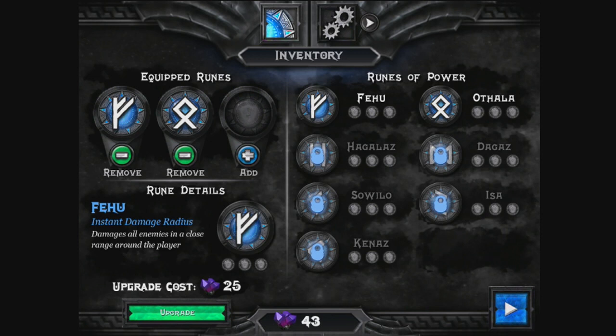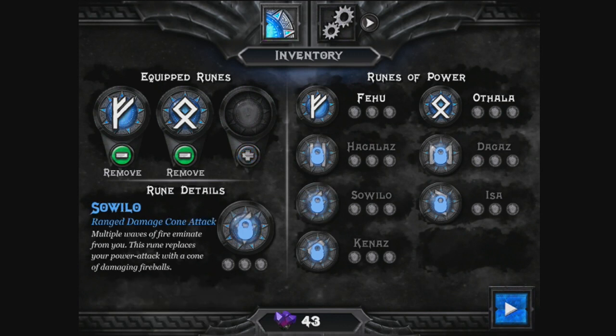So we've got two runes available at the moment, and we can add a third eventually. Runes are your magical attacks, your special attacks. So things like Soilo — range damage cone attack, multiple waves of fire emanate from you. This rune replaces your power attack with a cone of damaging fireballs. Very good.